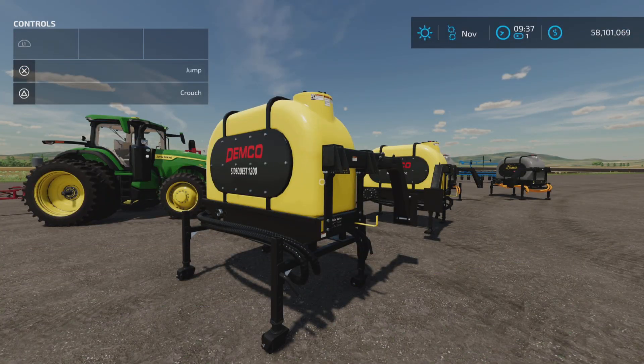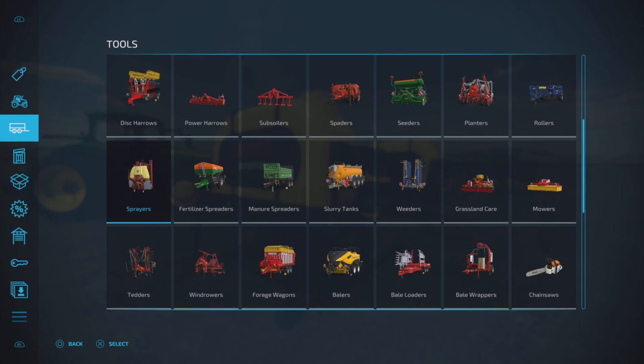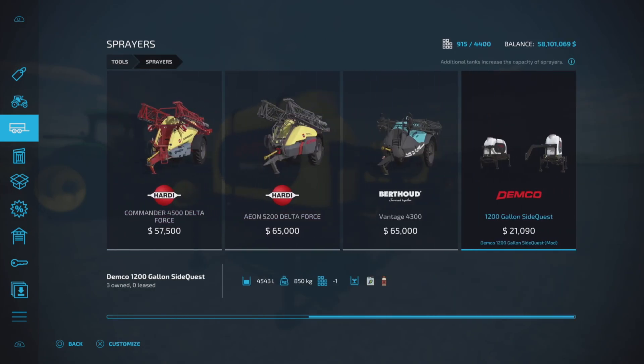Loony Farm Guy here, and this is the Demco 1200 Gallon Side Quest by Custom Modding on Farming Simulator 22. It's for all platforms — PC, Mac, and console. I'm here on Fox Farm for this demonstration, on PS5. Let's have a look at it first. We'll find it under Tools and Sprayers.